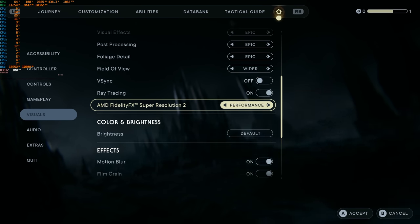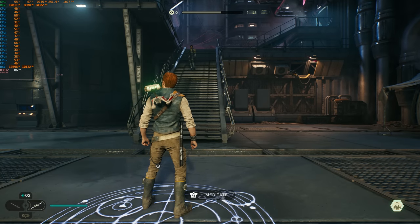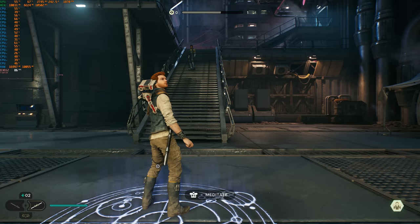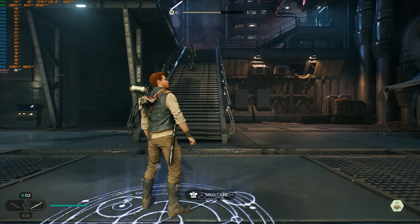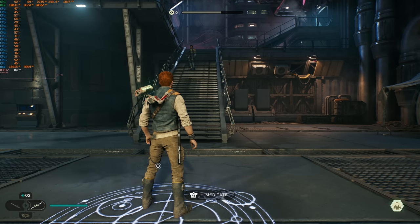Let's go all the way to FSR performance mode. What we're going to do is basically ease the burden on the GPU and shift it over to the CPU. Notice we're getting around 86 FPS now. The GPU is capable of more — the GPU percentage is now only at 67%. We have shifted to a CPU bottleneck.